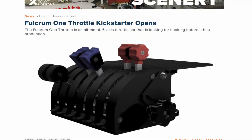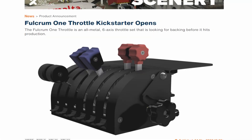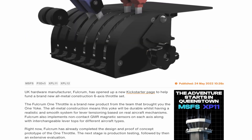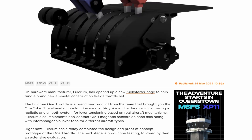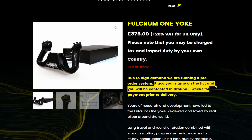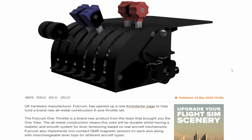First up, the Fulcrum 1 Throttle Kickstarter opens up. Fulcrum 1 brought us the Fulcrum 1 Yoke quite a while back. I'll show you their website here — this is the Yoke they launched a long time ago. Unfortunately I wanted to pick one up but there's a pretty significant waiting list. I'm not knocking them for that — they are a very small company in early development, so don't take that negatively. I just want to support them and their work.